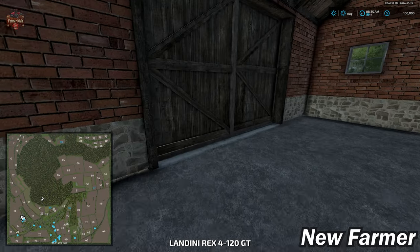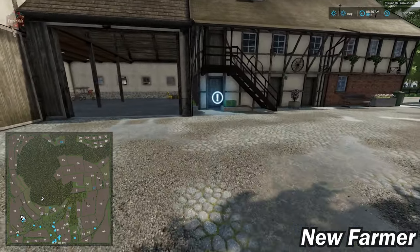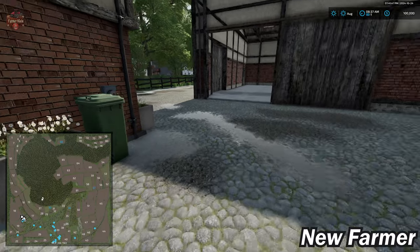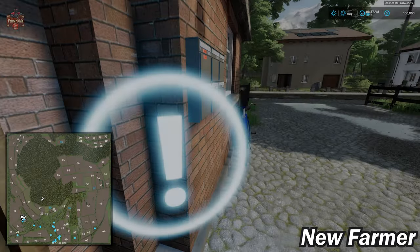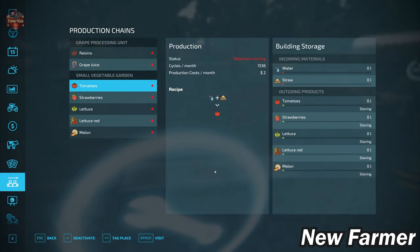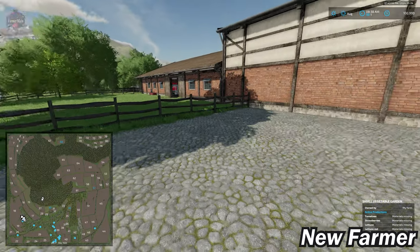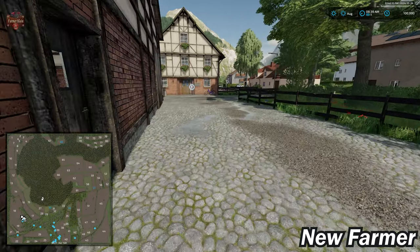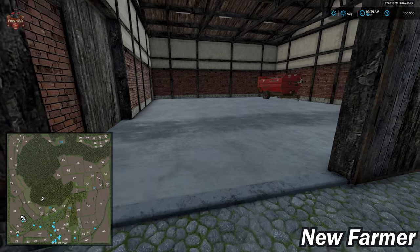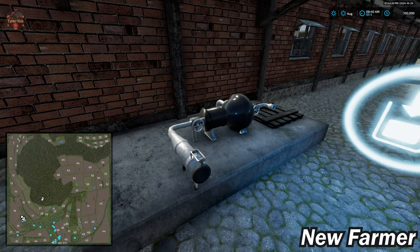We're going to tab over to our starting farm. We have a wardrobe trigger located right here. Our sleep trigger is on the side of the house closest to the street. We have our garden for vegetables, a house spawn point, and a dump point for water. As far as this farm being customizable — both farms allow you to sell all the buildings, but a fair bit of the deco elements are going to remain, so I wouldn't necessarily recommend selling anything on these farms.